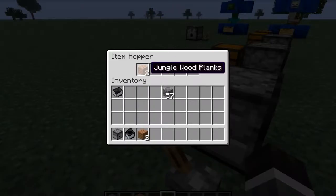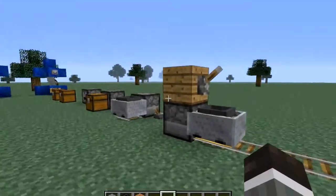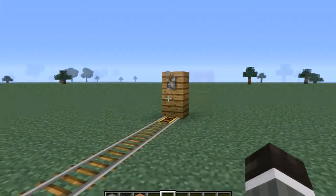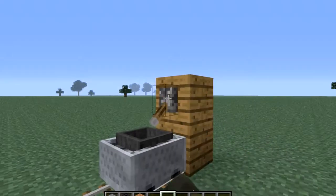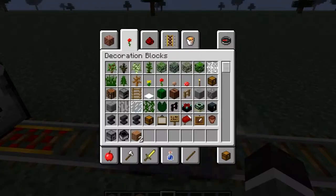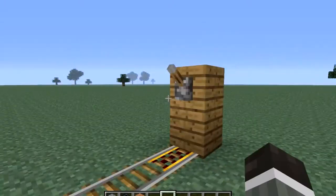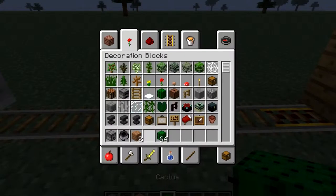Just click that and you have an item hopper minecart filled with items. This can be useful for sending different items down rail tracks. We want this wood to go over there — it will send one wood from that chest over there.